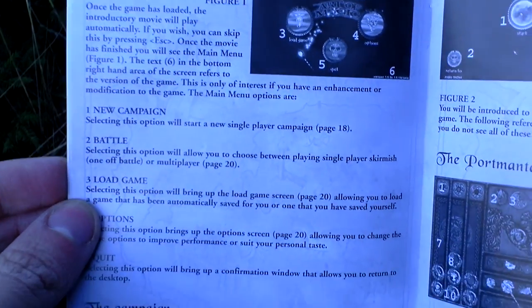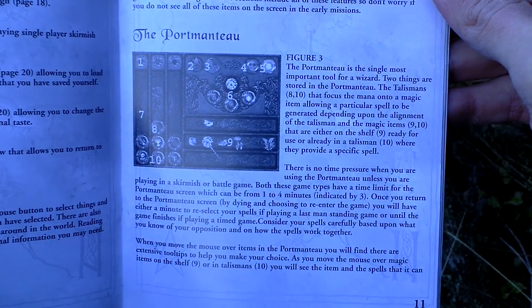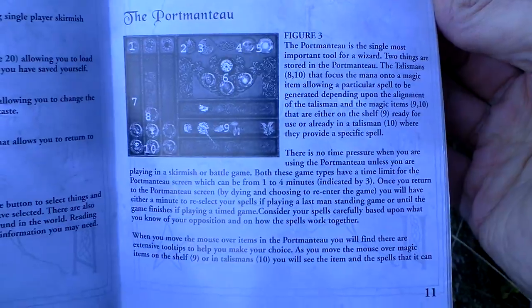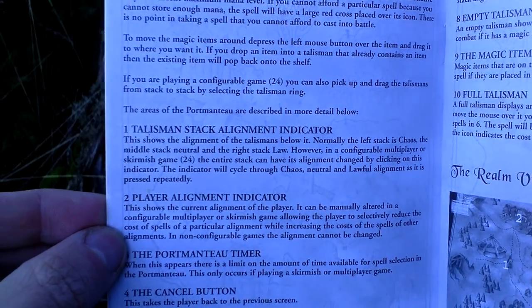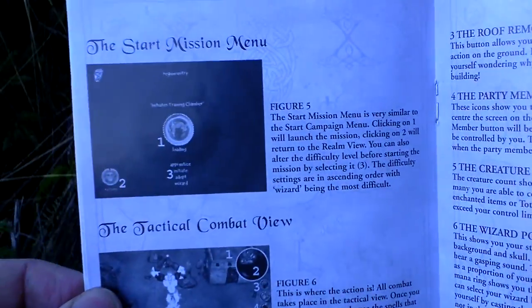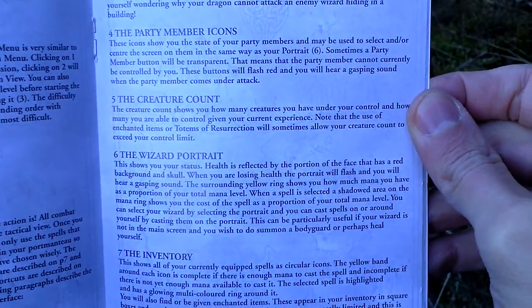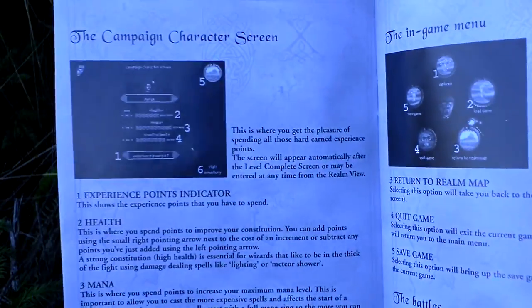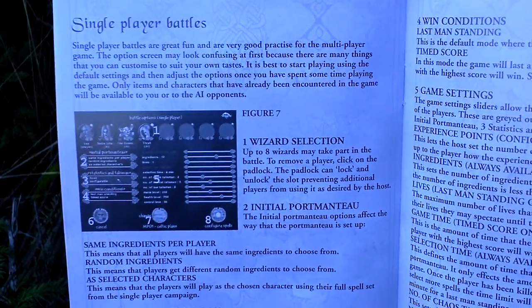The main menu, campaign, and Portemonnaie — that is the role-playing element — various spell combinations and such, the realm view or the game map if you want, campaign character screen, and some in-game menu.